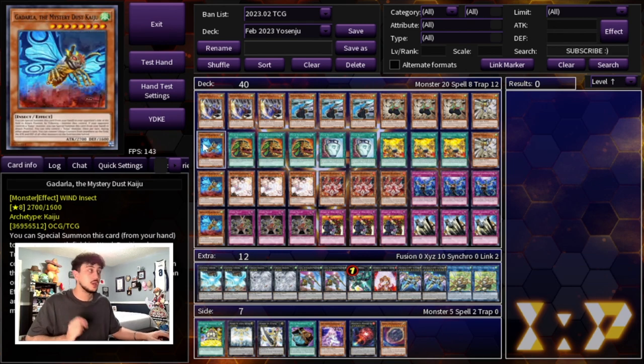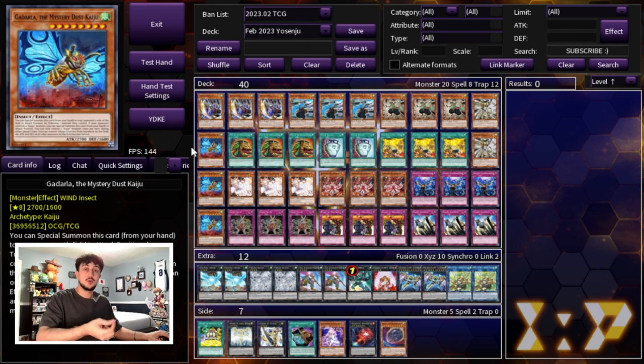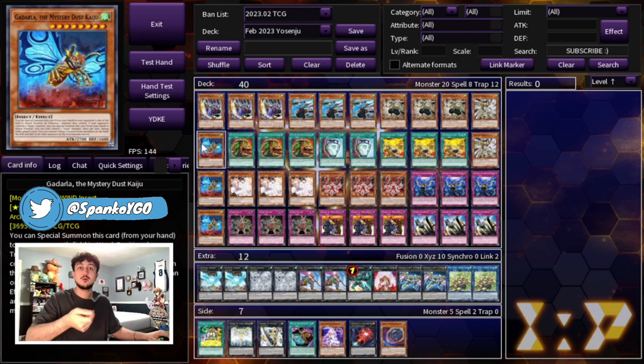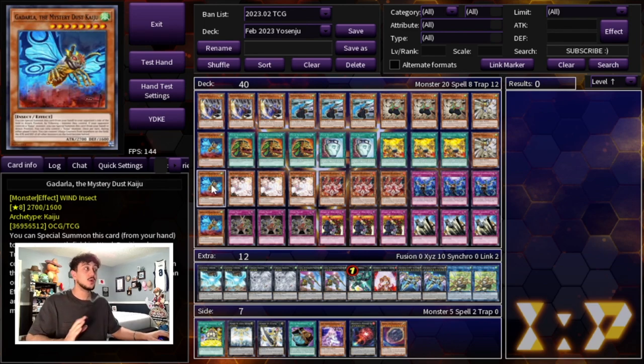For other monsters we're playing three Ghadala. The reason we're playing three Ghadala is not because of floodgates like Barrier Statue anymore — Barrier Statue actually got banned. But we are playing Gozen Match which locks you into winds, and since the rest of your deck is all wind monsters, you want a Kaiju that's a wind so you can summon it to your side of the field if needed. Also, with Kama 1 you can bounce Ghadala back to your hand and reset your Kaiju after breaking a piece of your opponent's board, which is really powerful. The synergy between Kaijus and Yosenjus is really nice.